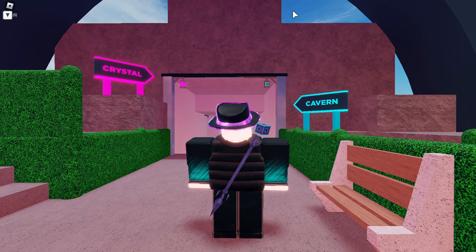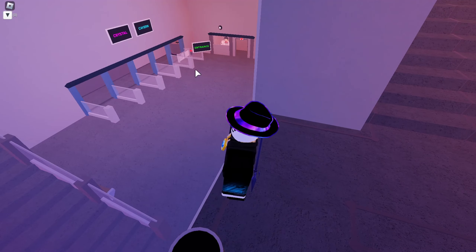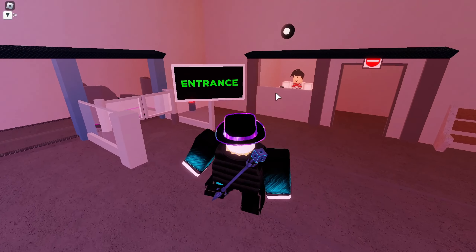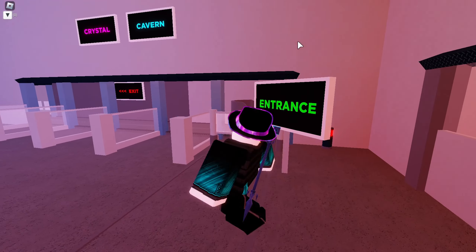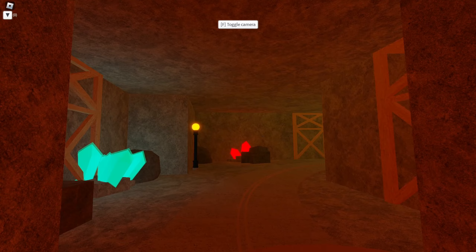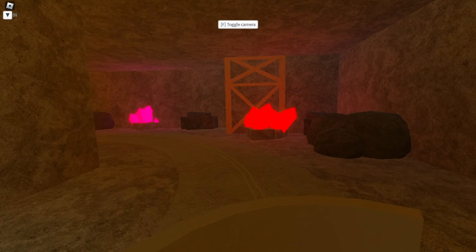We are here at Crystal Cavern. It has a big arch here which I actually used as a template. We'll have to go down here, and you can barely see the queue path — I wanted to do it like this. You have to go all the way down here and through here. So this is the entrance — it's a dark ride. There's a little announcement guy here, like an announcement speaker. The exit's right there.